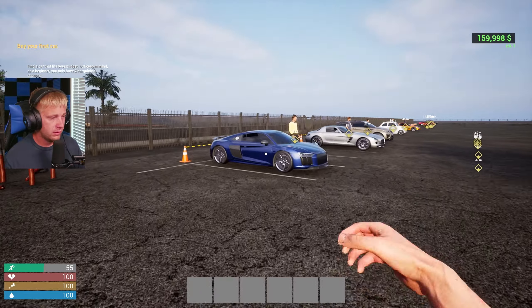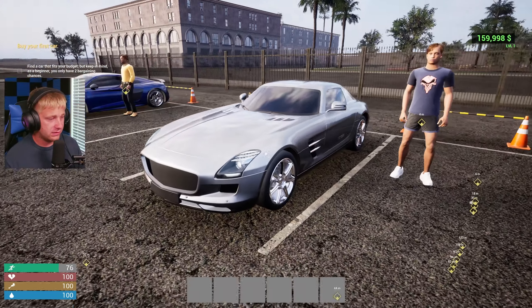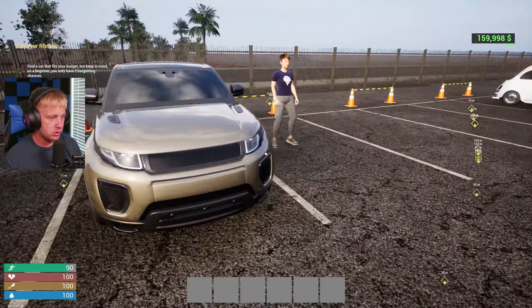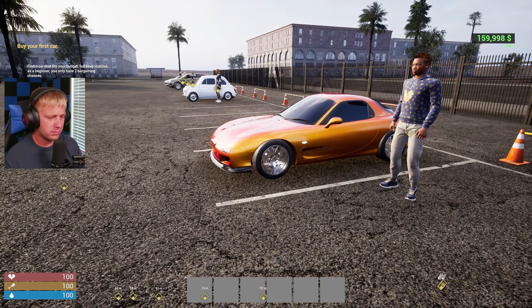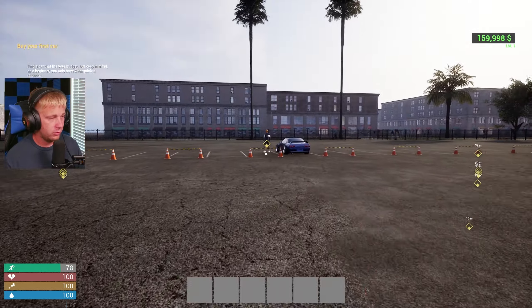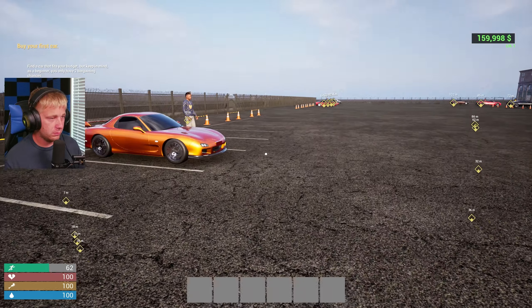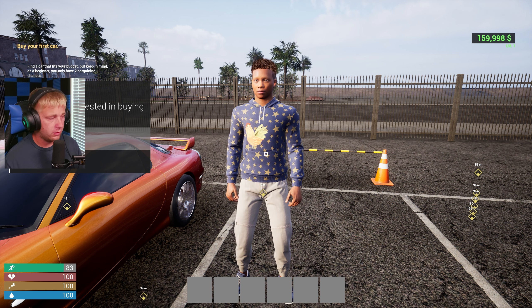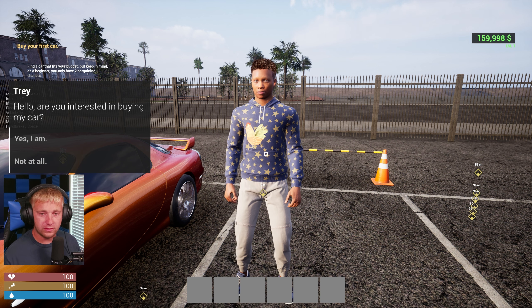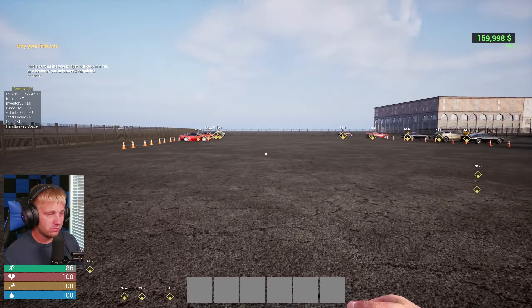We've got some nice looking cars here — an ODR8, a Mercedes SLS AMG, a Range Rover, an old Beetle, a Mazda RX7, an R33 Skyline, and an Evo. Let's see if we can talk to one of the sellers. One is listed at 192k — I'll come back to that.